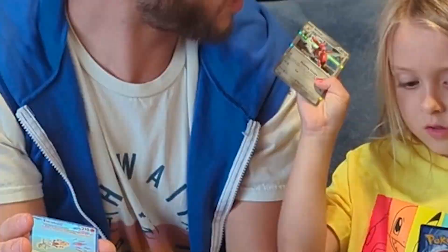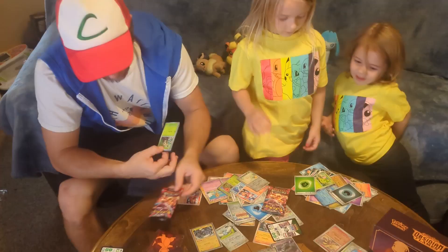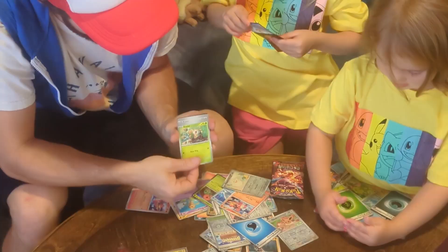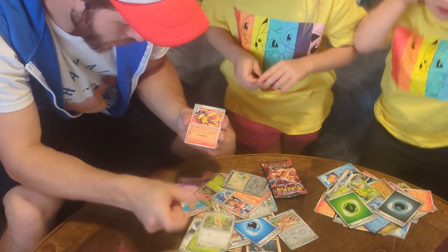Scizor — that's one of my favorites. Let's see what Dad got in his pack. So we got some pretty good cards already. Let me just go through them: Rowlet, Banary, Smilval, Pidgey, Armored — oh, look at this one. We got a shiny Clefairy!